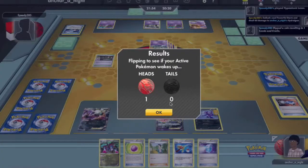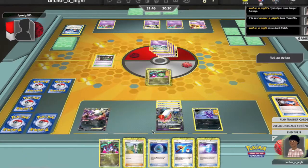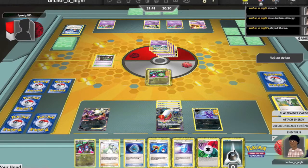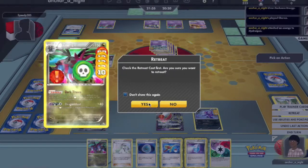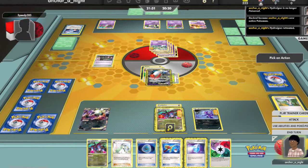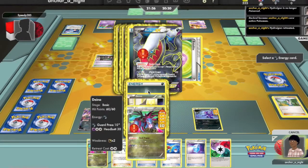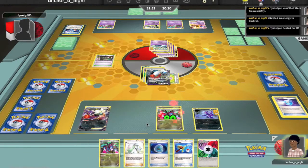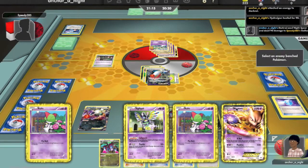Thankfully I have the potion. I'm asleep and I have quite a bit of damage, so I need to get that Hydreigon out of the active. I attach Eviolite, then attach a Dark Energy to Hydreigon so I can retreat it. I need to Dark Transit the energy off once it's there so I can use the Max Potion. Dark Transit onto the bench, and I use a Max Potion. Now I can attack Gallade and also hit the bench. I'm going to hit one of the Ralts in anticipation for a Gallade or Gardevoir.